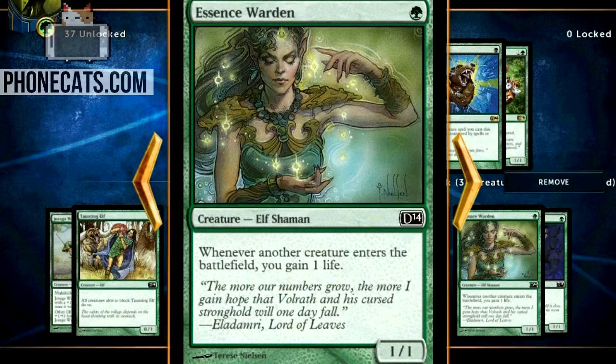This deck has no removal, but it's all combo-y aggro stuff. Here's Essence Warden — now we're getting into the life gain mechanics. I've already hit over a hundred life with this deck and I've already milled myself out. So this deck has huge life gain, huge card draw, and huge combo potential with these creatures.